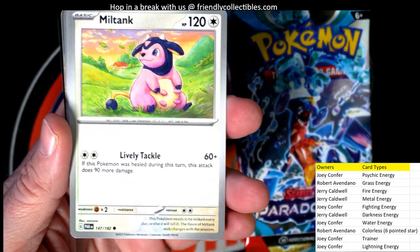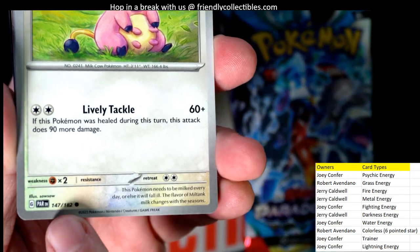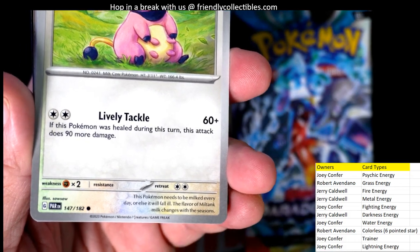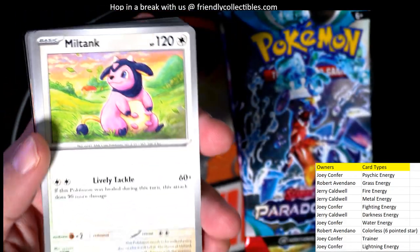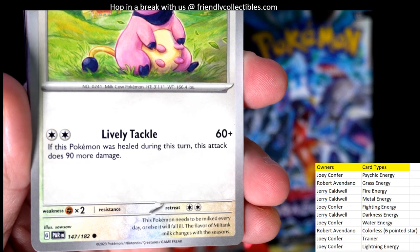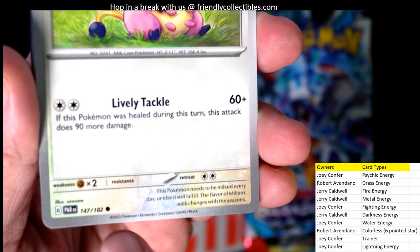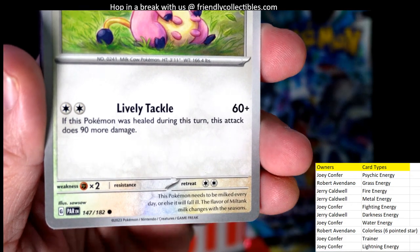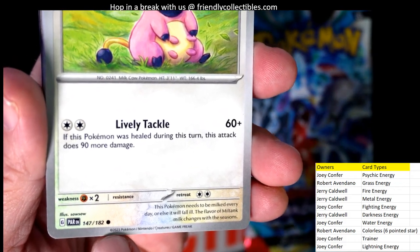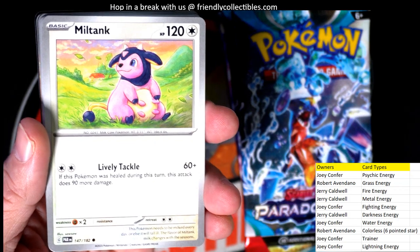Let's get a zoom. So Bobo, you can see this is the colorless energy right there. This is how you read the card — this is card 147 of 182. The set has 182 cards. That circle lets you know it's a common, and to the left you'll see a black box that says 'PAR,' which lets you know it's from the set Paradox Rift. We want to see cards with a number on the left higher than the number on the right — those are the secret rares. There are more cards in the set than 182; they're just kind of hidden, and those are the ones we want to find.